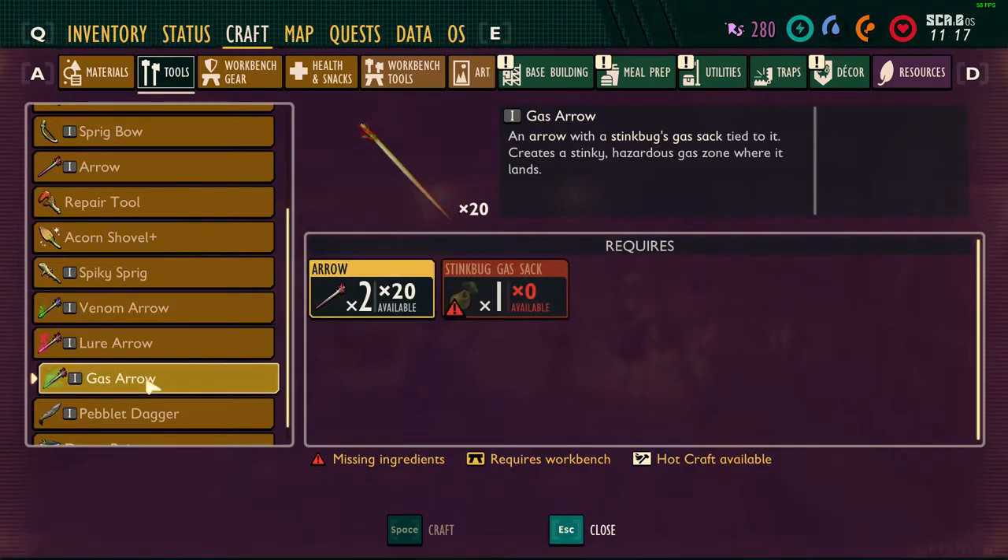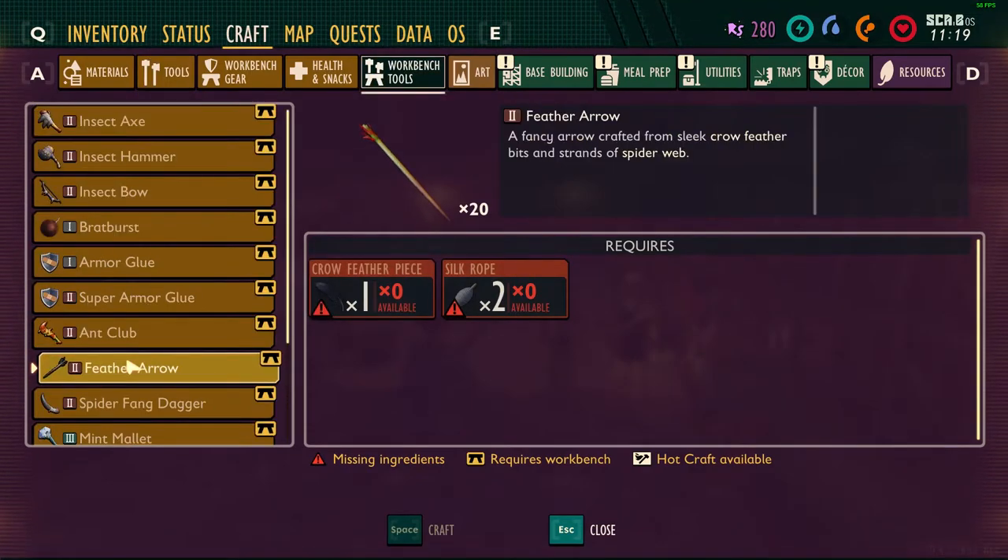Next is the gas arrow. This arrow creates a toxic cloud in the area of impact, similar to the toxic cloud the stink bugs create. Again we are going to see if our damage buffs apply to the toxic cloud. Lastly is the feather arrow. This arrow deals more damage than the basic arrow. There is also the lure arrow, but we are going to ignore that in our test today.